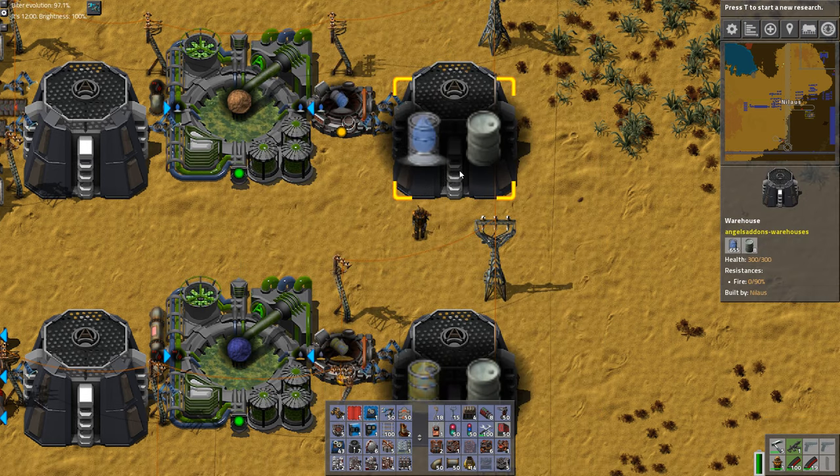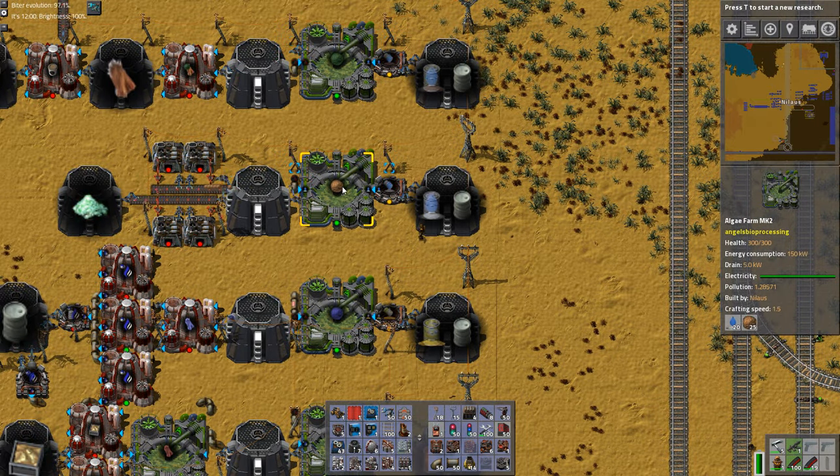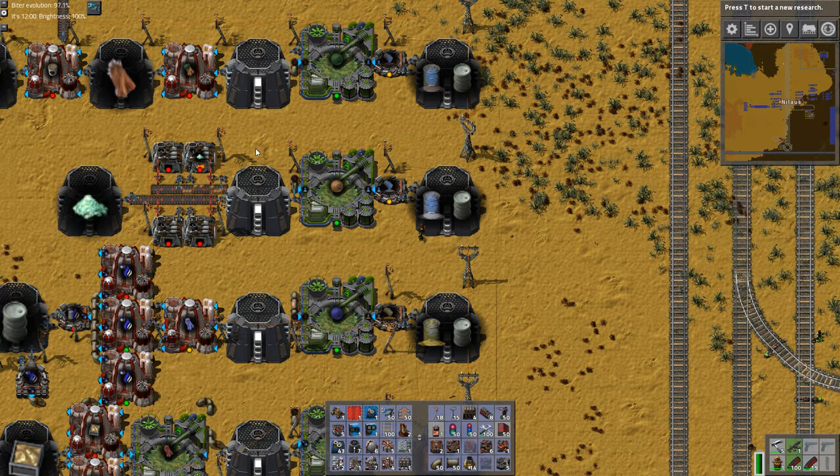So that's the green algae for cellulose, and the brown algae for lithium chloride — that's the standalone purpose of the brown chain.